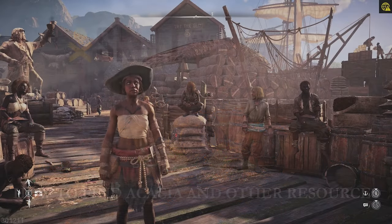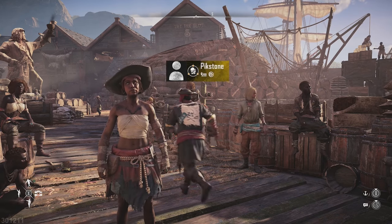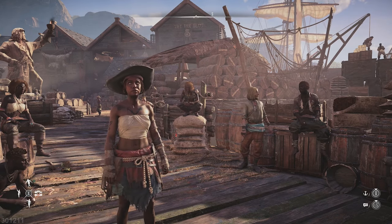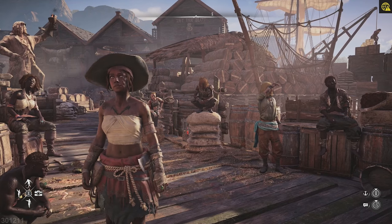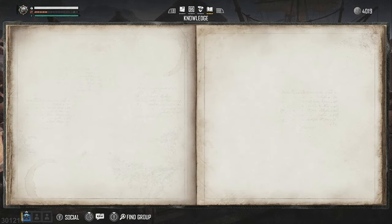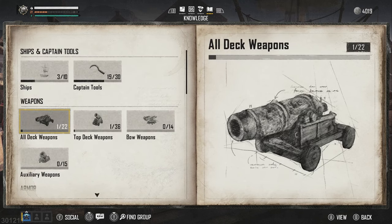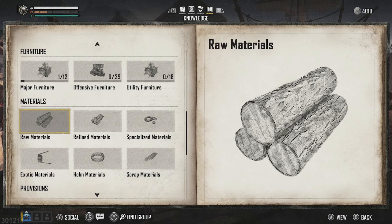Kia ora skellywags, I hope you're having a beautiful day. Today we're going to take a look at resource gathering in Skull and Bones. The tutorial is next to nothing on this, so what you want to do is open up the knowledge tab and then find your codex. Your codex is going to give you the whereabouts of each of the materials that we are going to require.